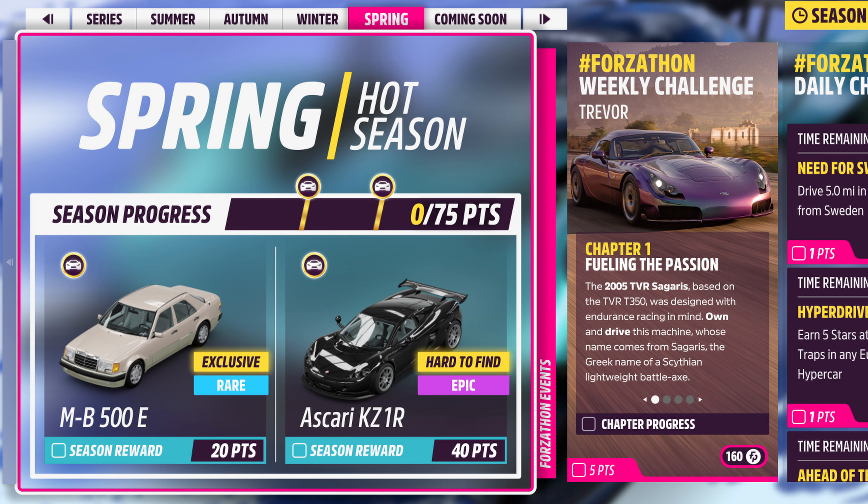Good morning everyone, welcome to Lost Sphinx Gaming. It's Horizon 5 spring season first look. The Mercedes-Benz 500E is available for 20 points and the Oscari KZ-1R for 40 points.